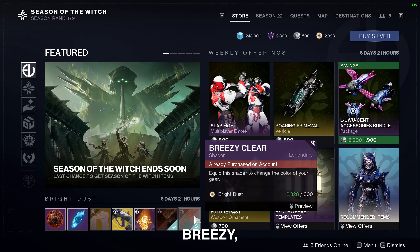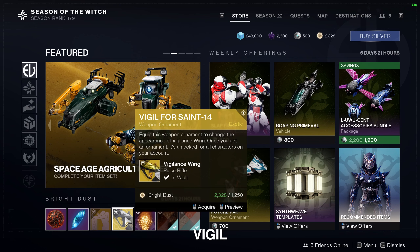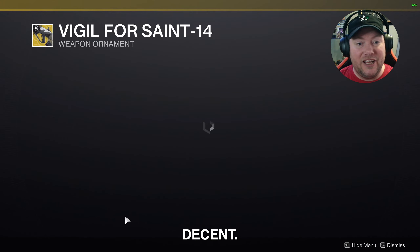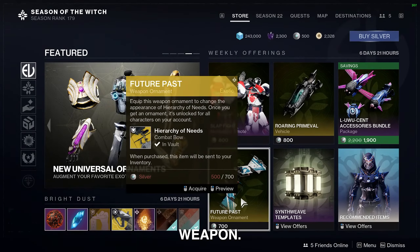Right off the bat we've got the Breezy Clear shader, the Coloptera shader, as well as the Highly Commendable transmat effect. We've also got the Vigil for Saint-14 weapon ornament for the Vigilance Wing, which is actually kind of decent — it totally changes the look of this weapon.